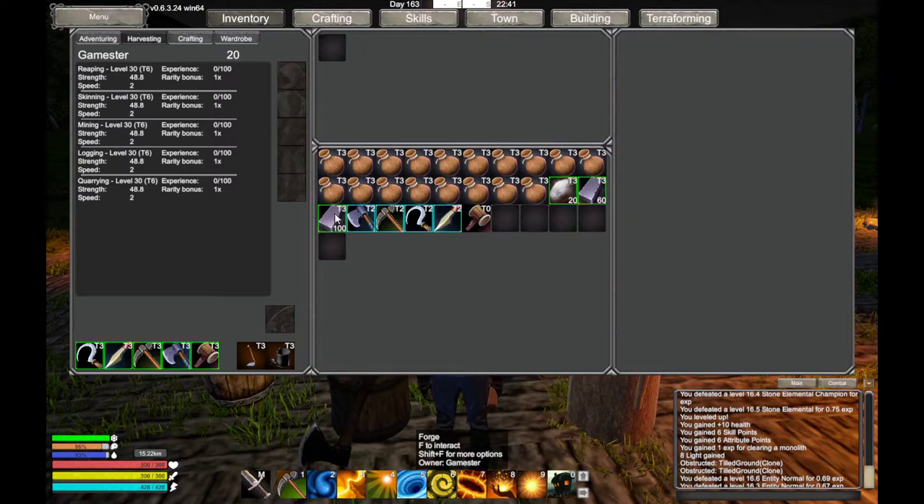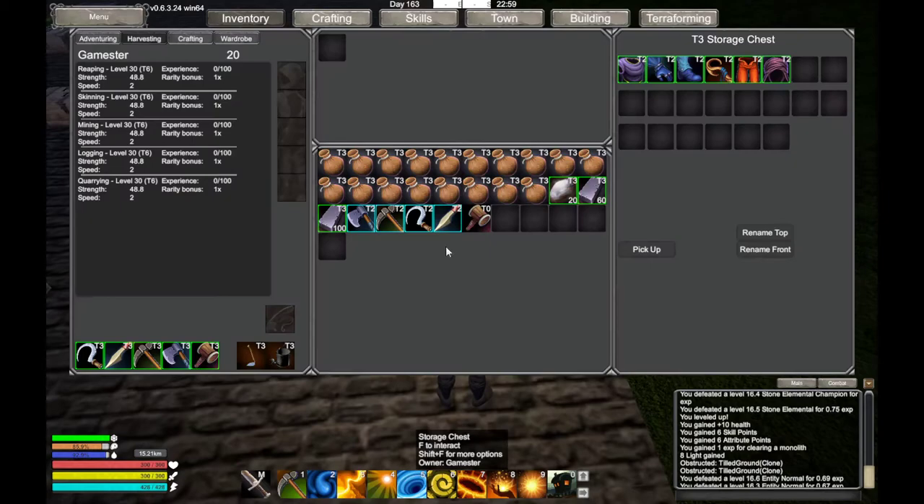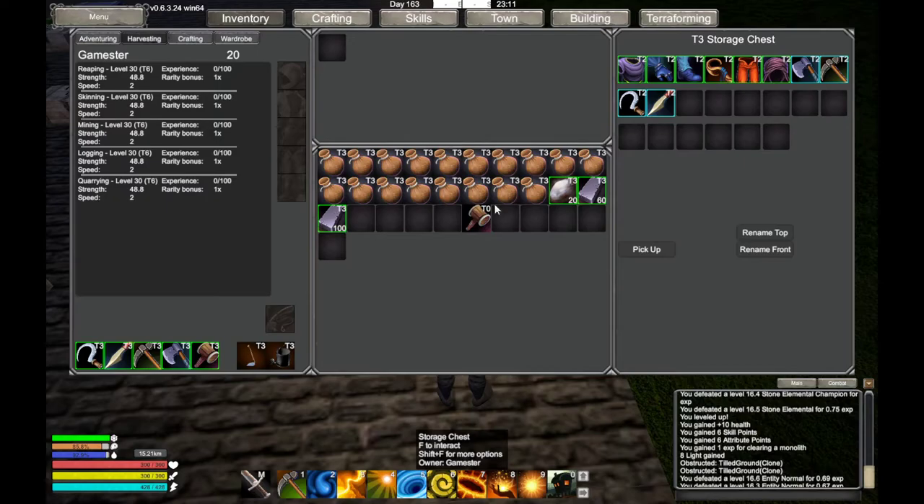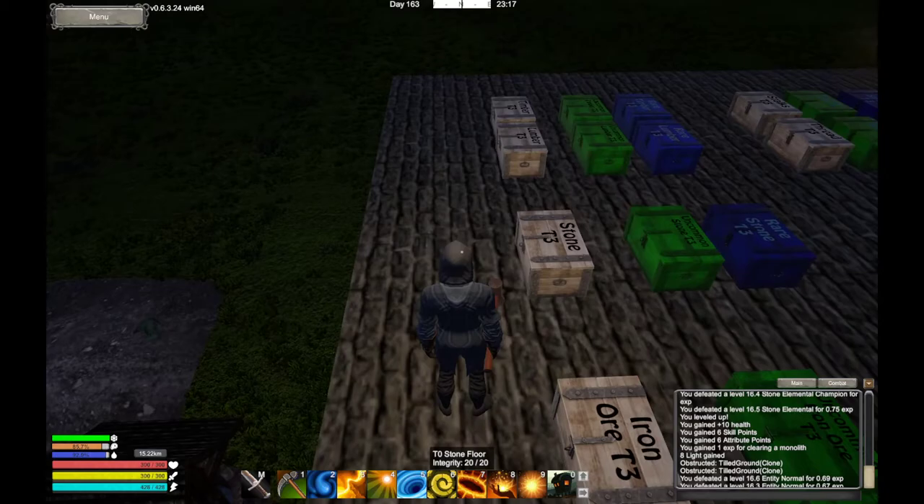I lost the rarity on one of them - never mind, I won't be using this old stuff anymore. It's a shame because they've got three enchanting slots, so I can put them in the enchanting chest to practice on maybe. I'll put them all in the chest for storage.